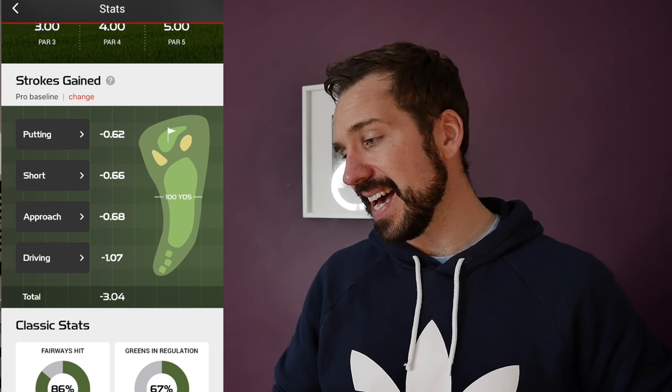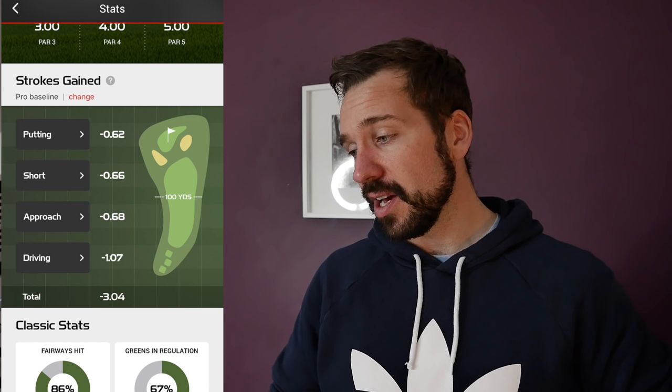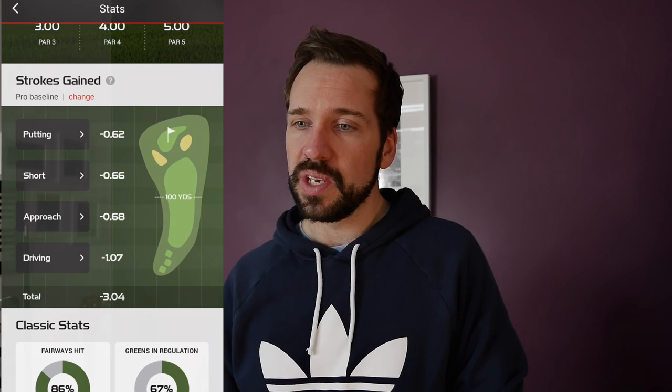Putting lost 0.6 of a stroke, short game lost 0.6 of a stroke, and approach play lost 0.6 of a stroke as well. One thing I certainly found out: I need to get my approach shots closer. Playing off the winter tees, the greens were getting better but still a bit bumpy, so giving yourself a longer distance putt made it quite difficult because it was always the chance it was going to move offline. I needed to get them much closer to give myself a chance - I need to figure out a way to ensure I have the best opportunity to hit those approach shots tighter.